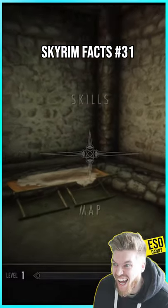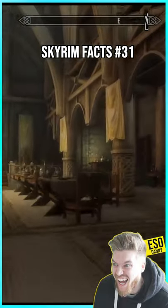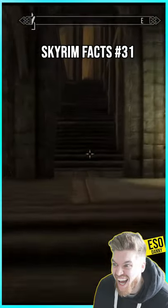After getting arrested, you're in prison. Sleep to serve your sentence. Now you're in Dragonsreach — go upstairs to the balcony and start sneaking against this pillar.